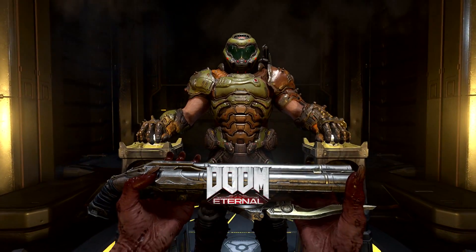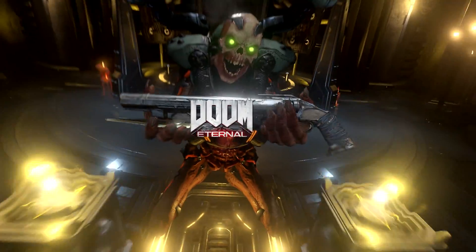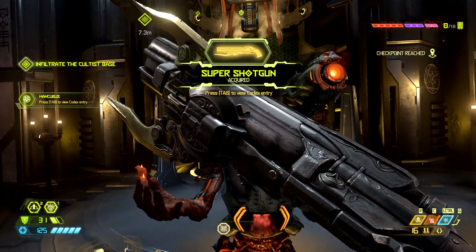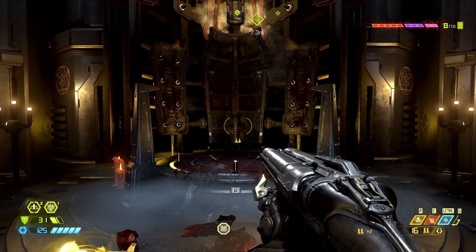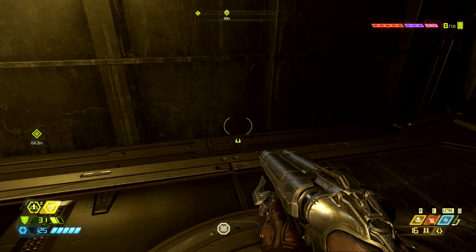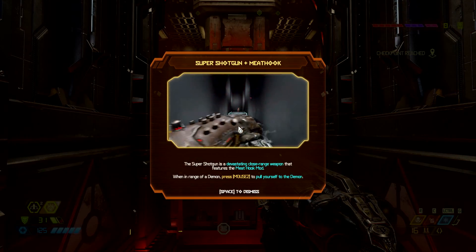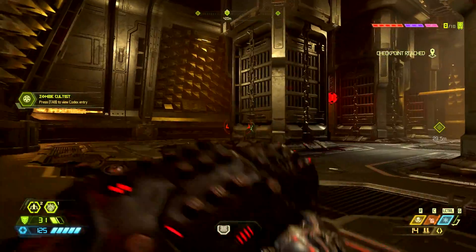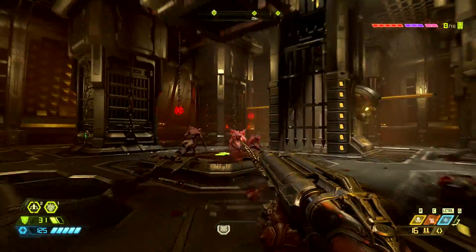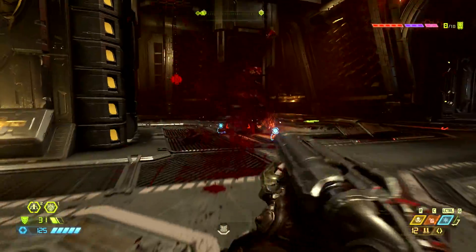Bethesda sent us over to their offices and let us play a few hours of Doom Eternal right from the start of the game, and we really needed it. The footage you're seeing is from level 2 and level 3 — we weren't allowed to record level 1. I'm happy to report there are no drawn-out tutorials like there were in the E3 demo; they've listened to feedback and instead you learn new mechanics as you find them in an intuitive way, like having to make a long jump after unlocking the rocket boots.